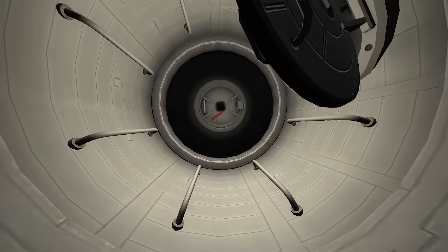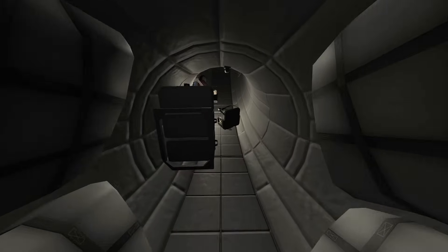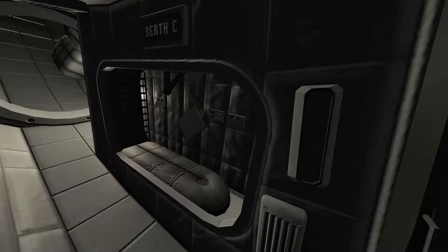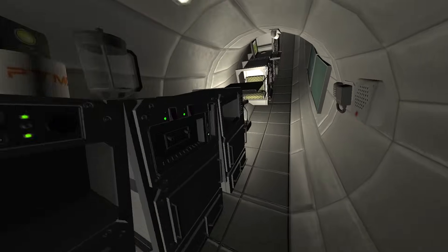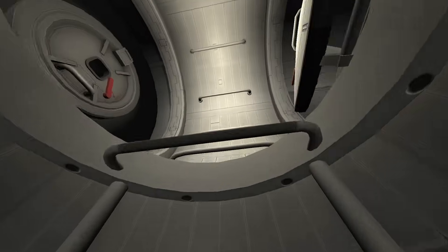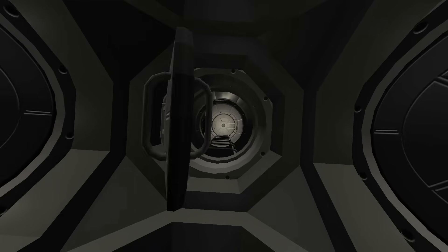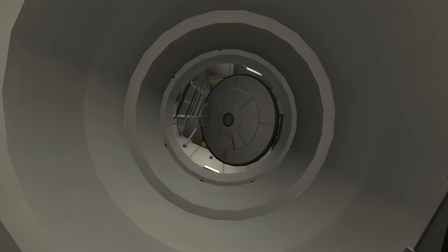Further down the ship, we have a centrifuge that spins up to a speed that creates centrifugal force pulling you towards the outside of the ring, giving the effect of gravity. Inside there are computer stations and crew quarters. Back towards the core, once you're up the ladder, you're back in zero-G. The centrifuge and station-like parts are from the mod Stock Alike Station Parts Expansion Redux — one of my favorites.